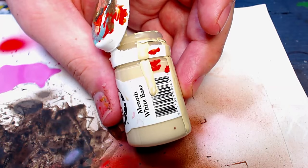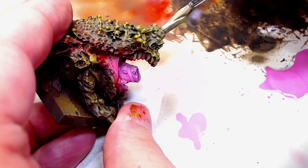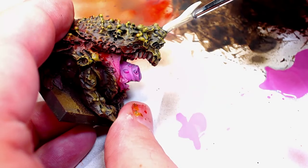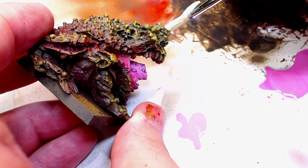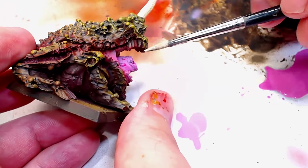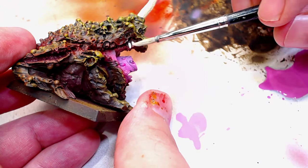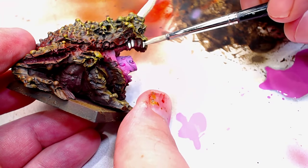Let's do this thing — painting Nurgle Spawn. Leading off, jumping out the gate with Menoth White Base. This is a P3 base color — these are some of the best paints in the game. They go on one coat, smooth and even with lighter colors like these bones. This bone white is perfect for these horns, teeth, the toenails, any kind of skulls. These P3 paints are such a good value — you can almost cut them 50-50 with water for the airbrush and get two for the price of one.